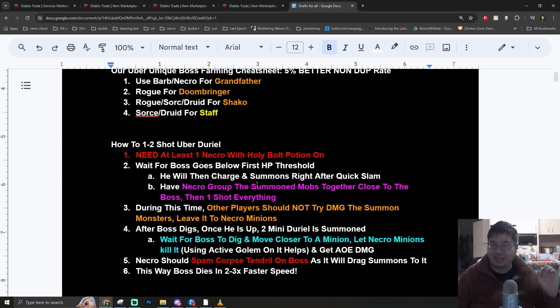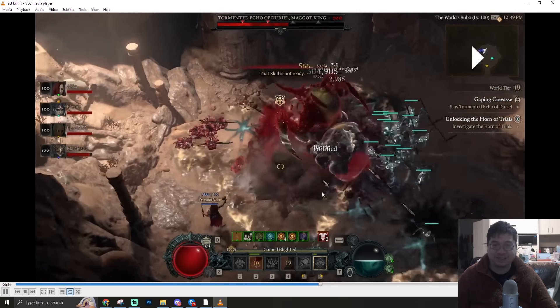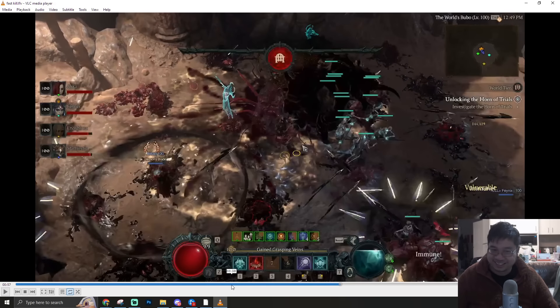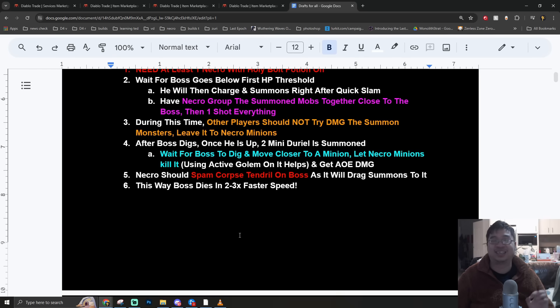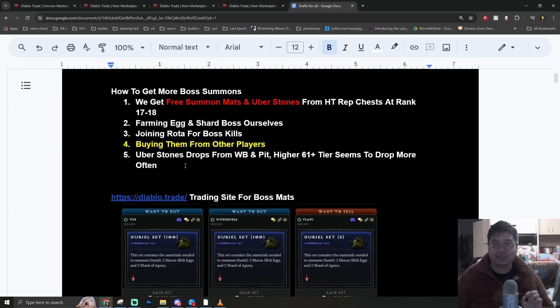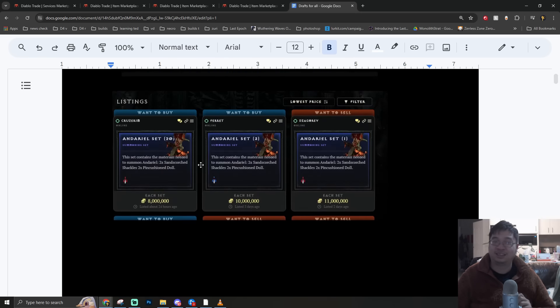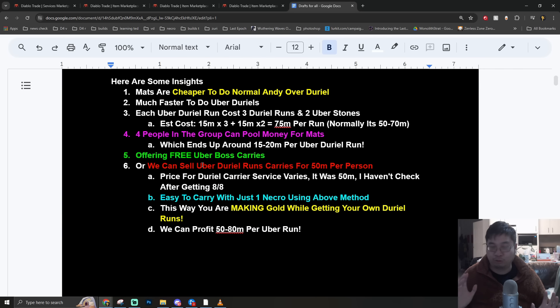I'll teach you guys how to get better rates, how to kill uber Duriel fast by one-shotting it - yes, there are a lot of mechanics to do this fast. I'll also teach you guys how to get more Bossing materials, how to farm them, how to trade them, how to find them on the trading site, and how to find them cheaper. I'll also show how to make a profit by selling runs for uber Duriel and how to get free Duriel runs.